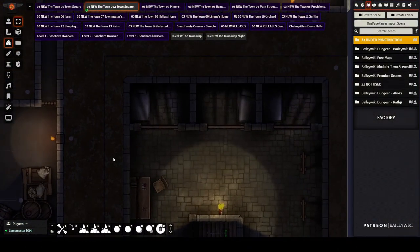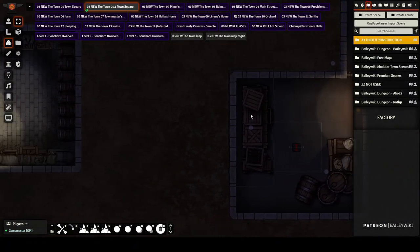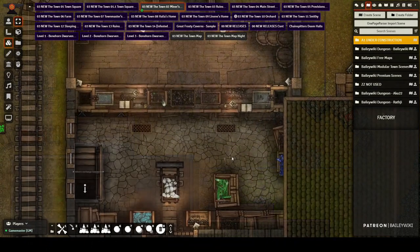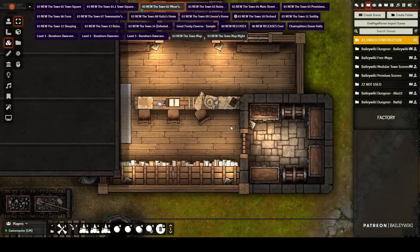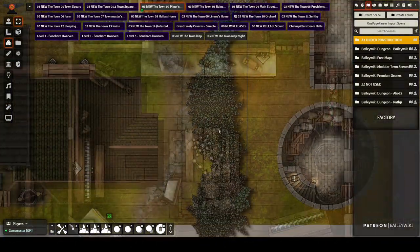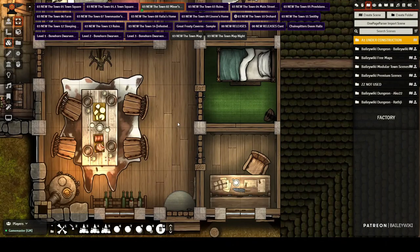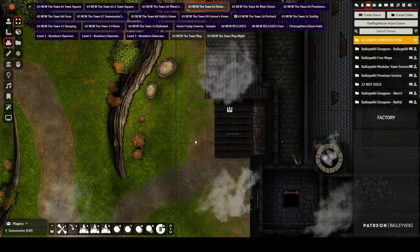Thanks to Tom Cartos and Forgotten Adventures, I leveraged both of their excellent libraries to put these together. I created this in a modular way — everything is made out of pieces. Everything you're looking at you can build, reshape, reform, and expand. You can even put fort walls up, change how things teleport, and they're all linked together with teleportation pads. I'm going to walk you through how this all works.